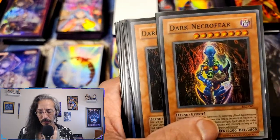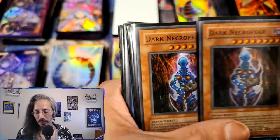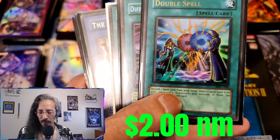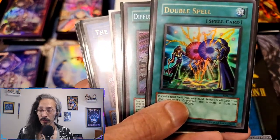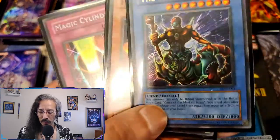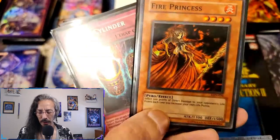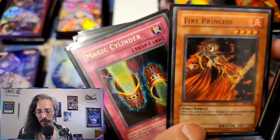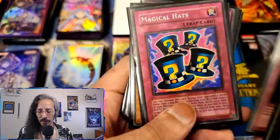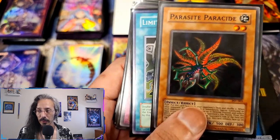Got a couple of Dark Necrofear from DL2, a couple of Masked Beasts from DL2 as well. We have some Magician's Force unlimited, Diffusion Wave-Motion, Masked Beasts from Eon unlimited from the original print. These are all going to be vintage cards — we got Fire Princess, a couple of Magic Cylinder secrets, Magical Hats. I remember pulling a lot of these cards first edition back in the day.